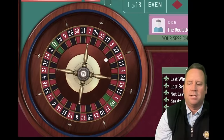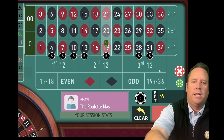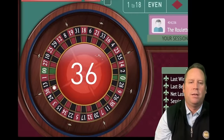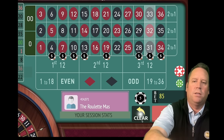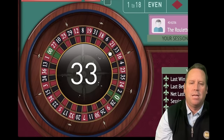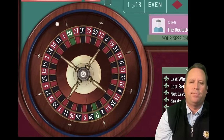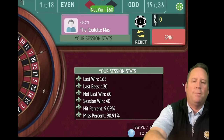Let's spin. That's a 20 black — that's a loss. So we add in the 20 street and increase them all by one unit — we're not doubling, just adding one unit to each. The ones that were $5 go to $10. That's a 36 red — that's a loss. So the next thing we do is get the new street up to where the others are at $10 each, then increase them all by another unit. That's a $120 total bet. That's a 33 black — that's a $60 win, but we're not in session profit. So we re-bet and spin. That's a 6 black — and that's a win. Now we're up $40 — that's new session profit. We go back to the original $30 bet.